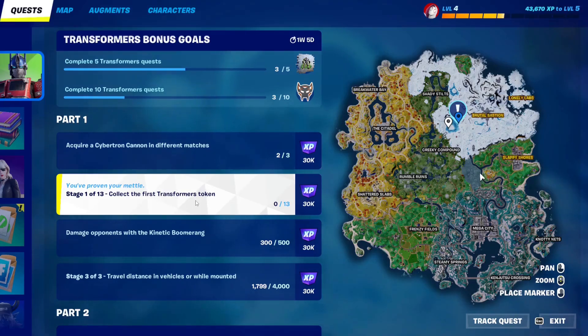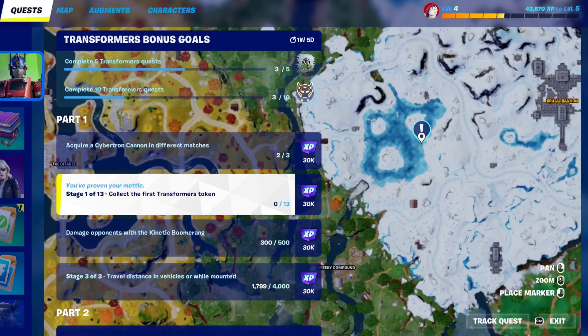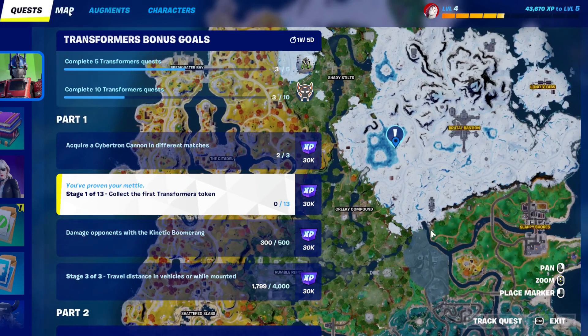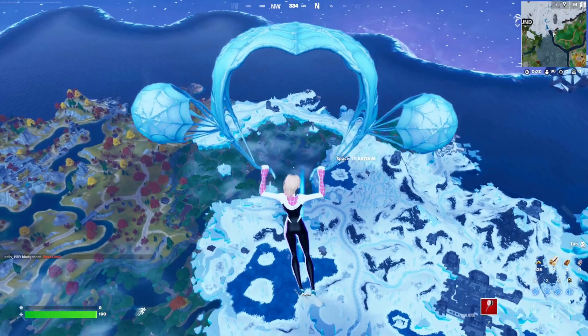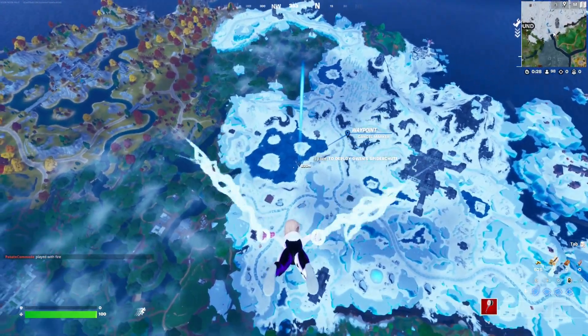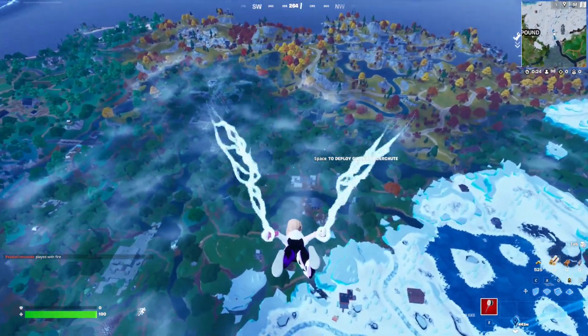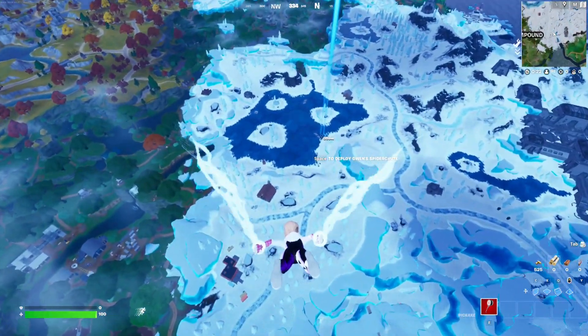For this Transformers quest, you have to collect the first Transformers token — you need to collect 13 tokens in total. In this video I'm going to show you all the locations. The first spot you need to land is next to Brutal Bastion, west of it, at the icy lake. This new map looks absolutely insane, it's so fun to play.